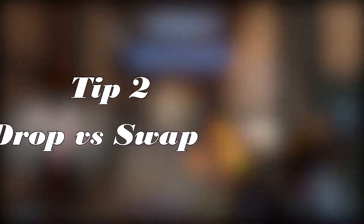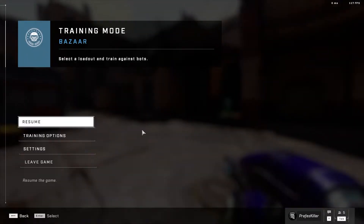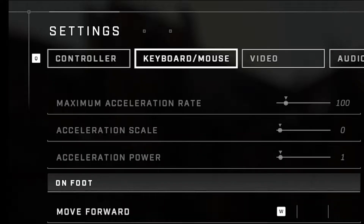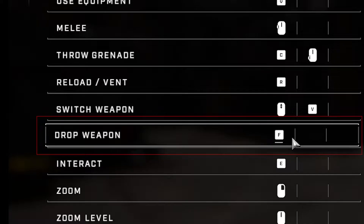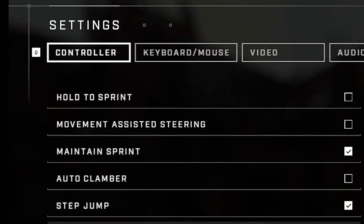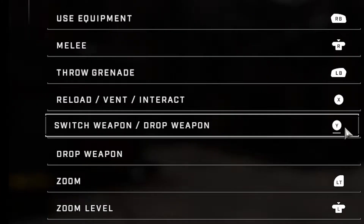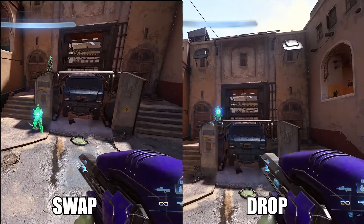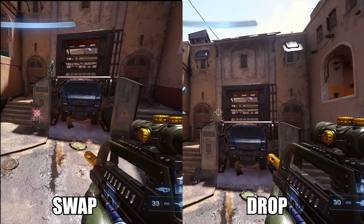The next tip: dropping your weapon instead of swapping it. If you go into your settings screen and scroll down, you will find an option to toggle for drop weapon. Toggle this to whatever hotkey is easier for you to use in the middle of a gunfight. Instead of swapping to your second weapon, it is quicker to drop your current weapon. The weapon swap causes an extra animation as you must put your current gun away and then pull up your second gun. Dropping the weapon immediately brings up your second gun, as your current weapon is just thrown out of your hands, allowing you to get that last headshot off much quicker.